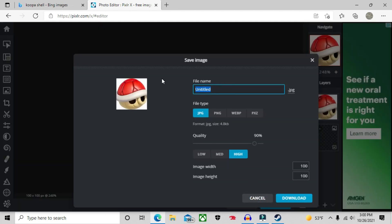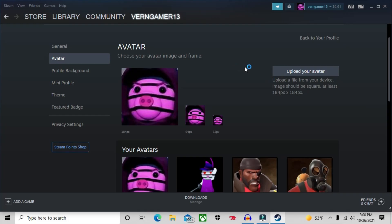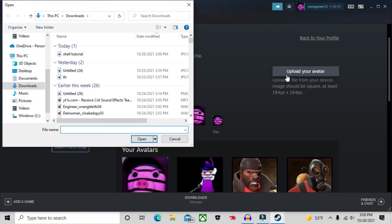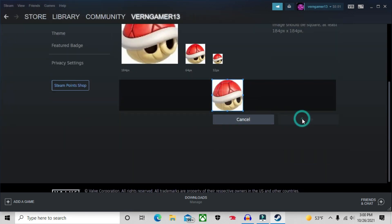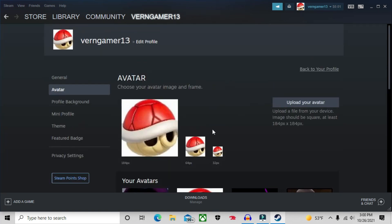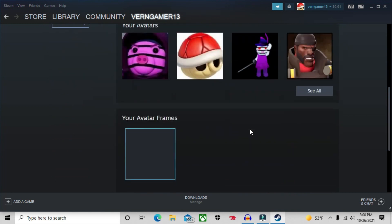Let's label it 'shell tutorial' — I spelled shell wrong, but anyway. Once you have that downloaded, go to Upload Avatar, select the image from your files, and confirm. Then hit Save, and there you go — you have the image as your profile picture.